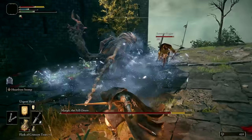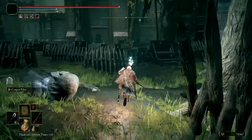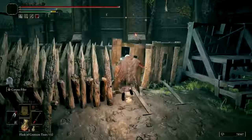After defeating Margit, find and speak with Gatekeeper Gestalk near the Stormvale main gate, then make your way through Stormvale Castle until reaching the lift side chamber Site of Grace. Head out the east exit, then move south across the courtyard and into the large tower.